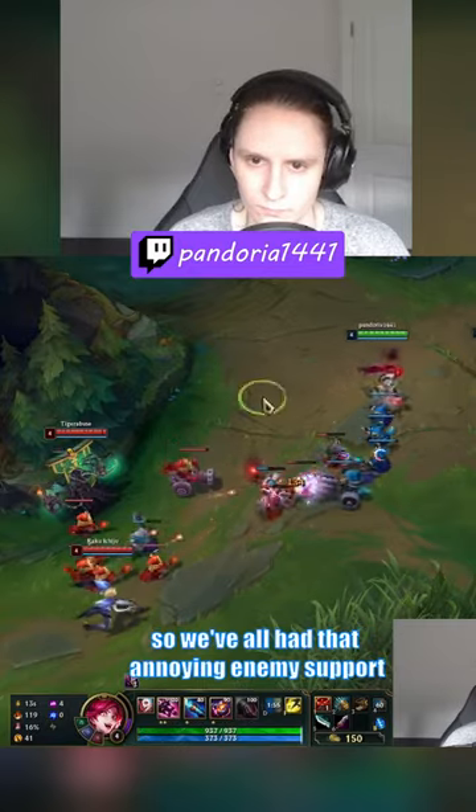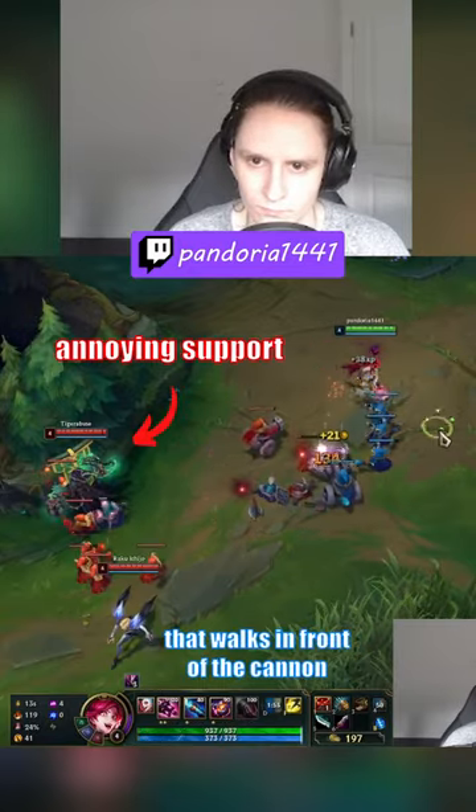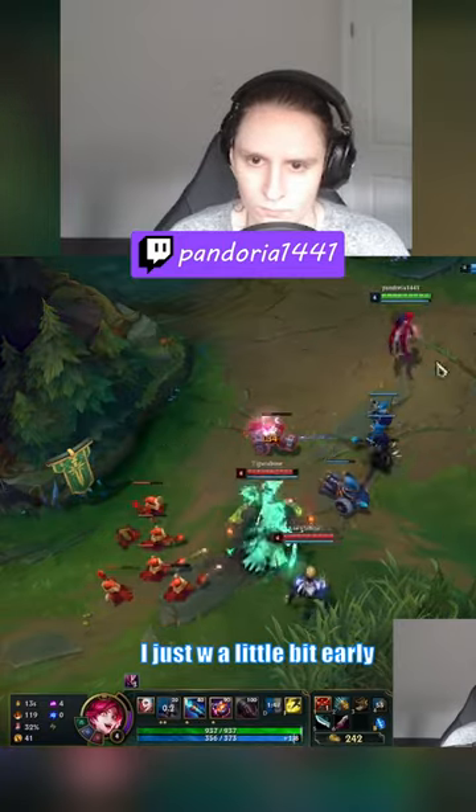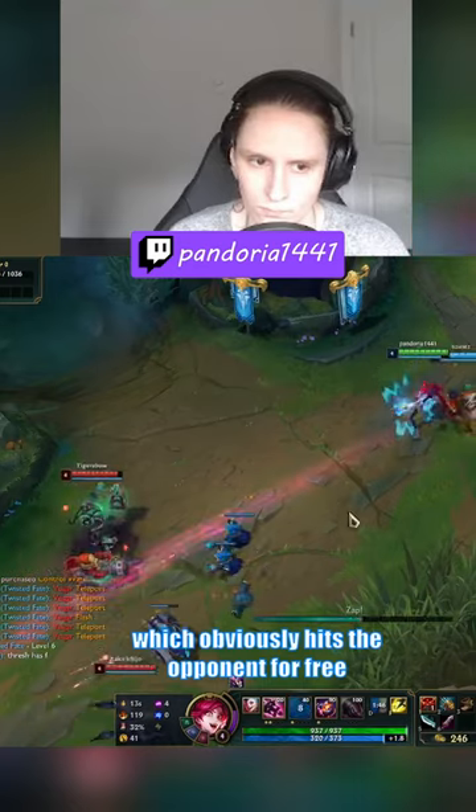This is one of my favorite landing hacks on Jinx. We've all had that annoying enemy support that walks in front of the cannon to block your skill shot so you can't last hit. On Jinx, whenever I notice that happening, I just W a little bit early, which obviously hits the opponent for free.